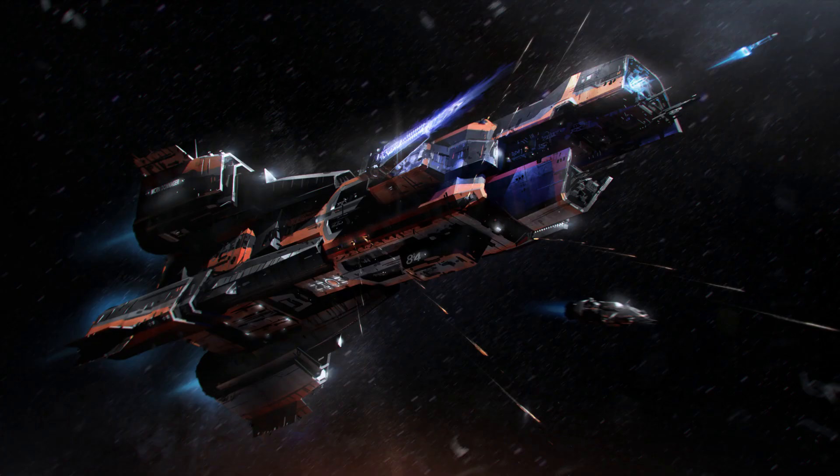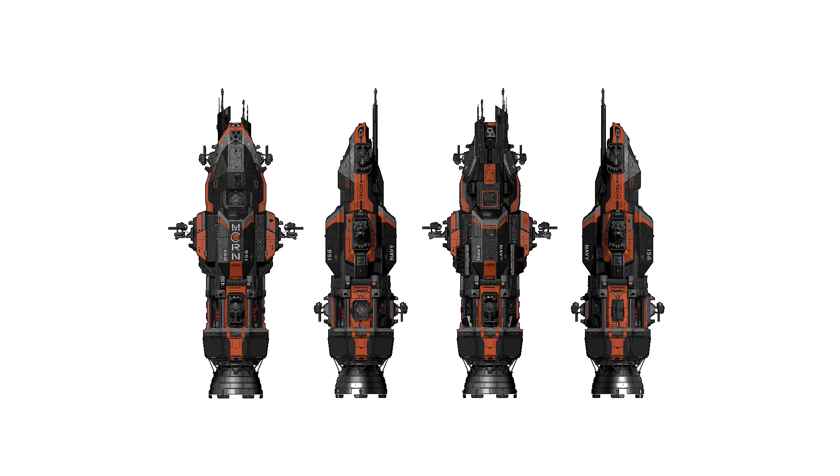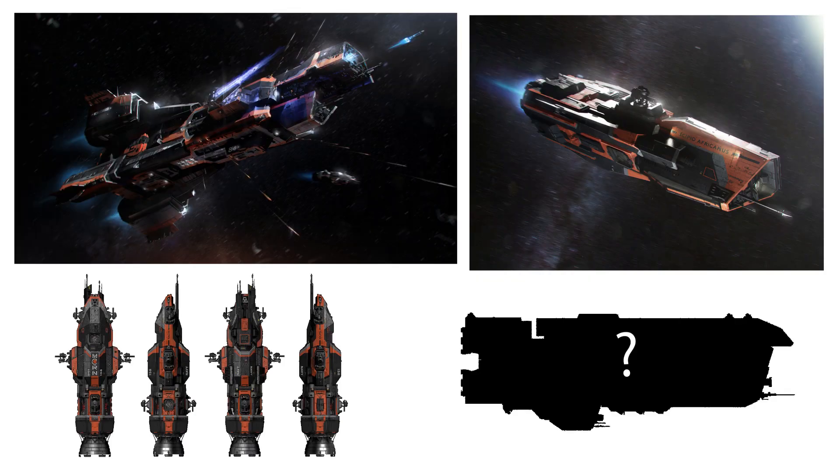We already had the Donager, Morgan, and Corvette class designs completed. So when designing the Sirocco class Assault Cruiser, we had plenty of other MCRN ships to reference.